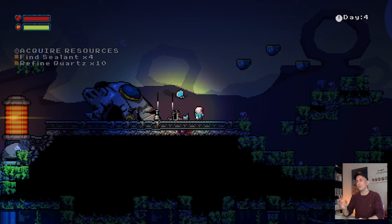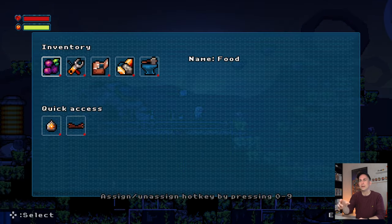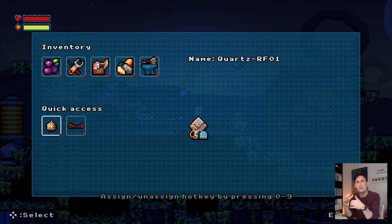Back to quick access: we now need to refine quartz, so we should place a quartz refinery. Opening the inventory, you'll notice in quick access it is now shown as one of the items you might want to use. It's also nighttime and cold outside, so the other suggestion might be a campfire.